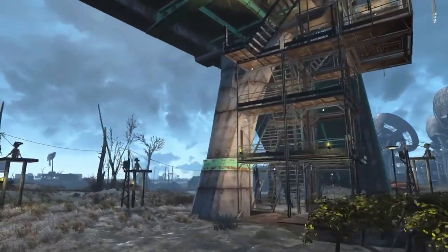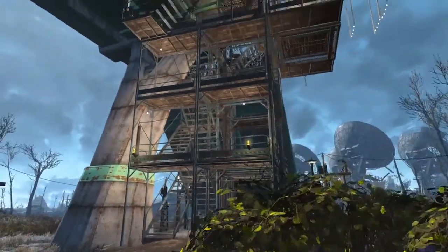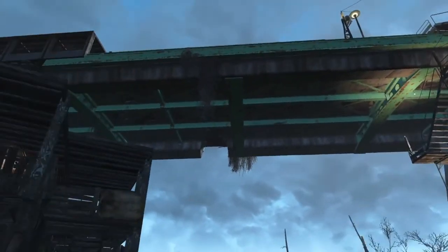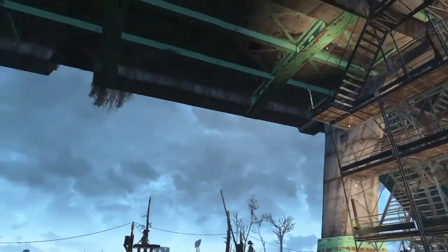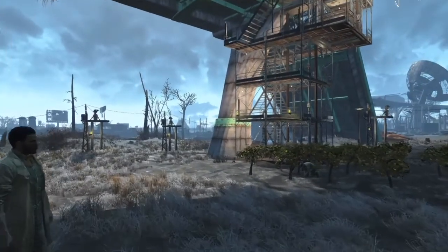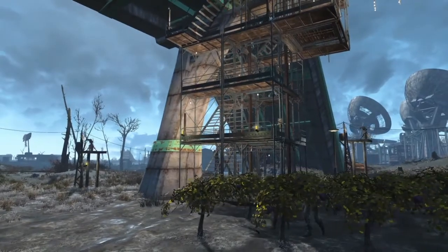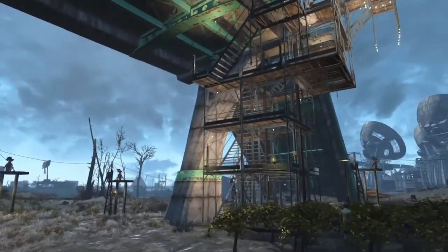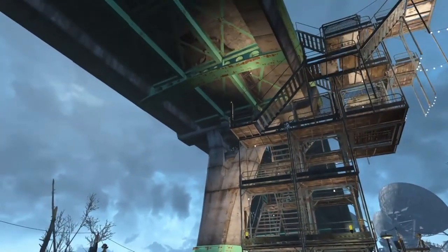I've built in Finch Farm a few times and I always struggled with the fact that settlers would not use the stairs very well to get up on top of that highway, and they would not use elevators very well either. So I wanted to give myself some options for how to get up and down, because they could get in my way. I also wanted to build something cool-looking with multiple ways to get up on top of that highway.